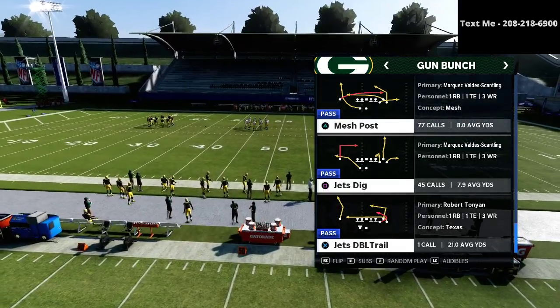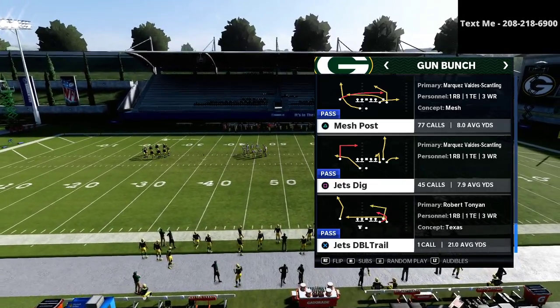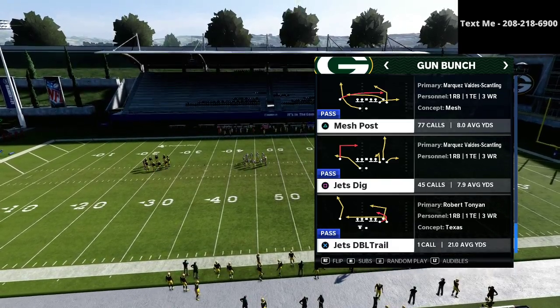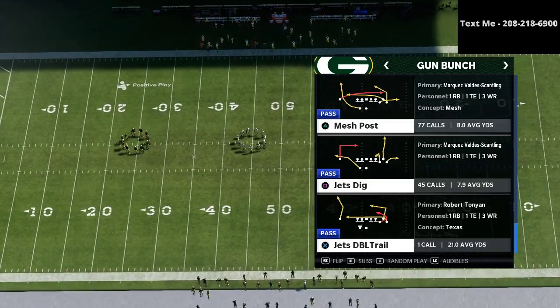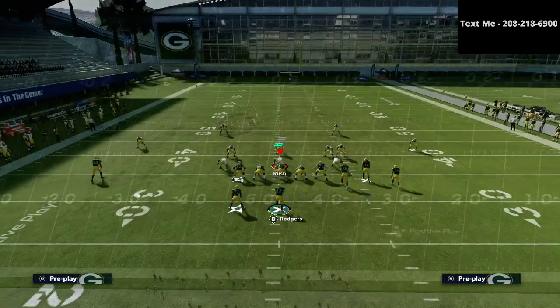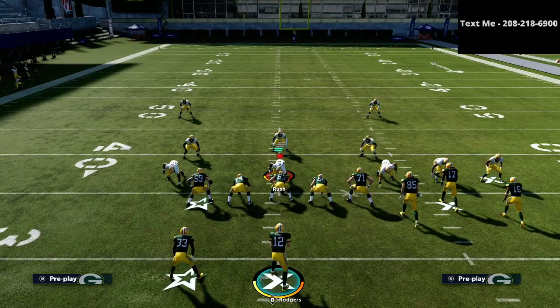Either formation is very similar. The play we're going over today can be found in my ebook and also in Seattle. In today's video we're taking a look at the play Mesh Post — this is what I believe to be Drini's favorite passing concept in Madden 21. It's the play he goes to whenever he needs a conversion or a big play, so let's get into how to run it the way Drini does.